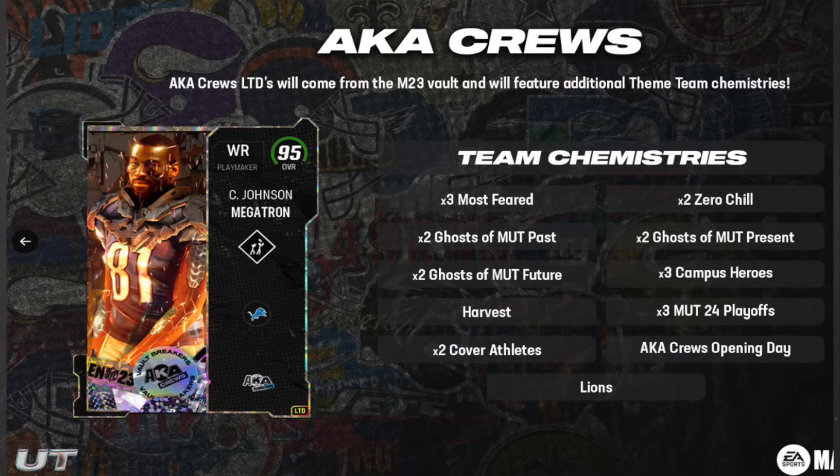The AKA Crews will come from the Madden 23 vault and will feature additional theme team chemistries: Most Feared, Mutt of Ghost Past, Mutt of Ghost Future, Zero Chill, Ghost of Mutt Present, Campus Heroes, Harvest, Mutt 24 Playoffs, Cover Athletes, AKA Crews Opening Day, and the Lions. However, only the Limiteds are going to be able to access all of this — so disregard what I said about LT. Only the Limiteds get all these chemistries, and it's another way for EA to make money because this card is a minimum two million coins off the rip. So it's only going to be Calvin Johnson, AKA Megatron.